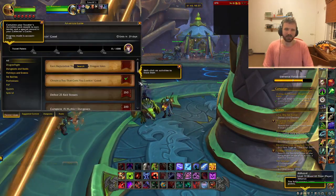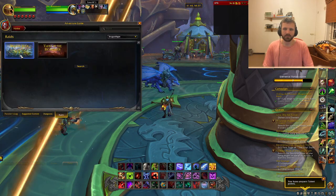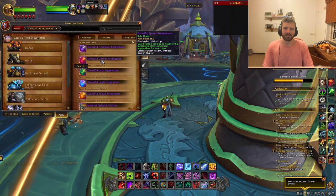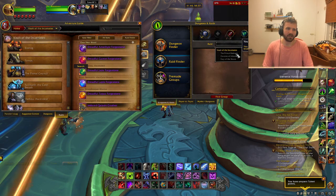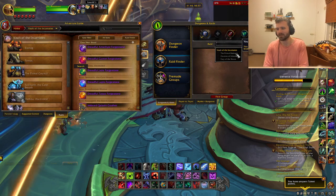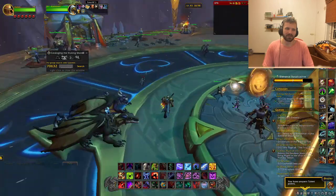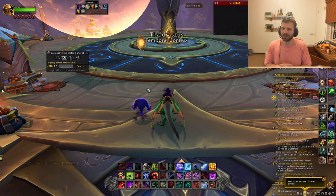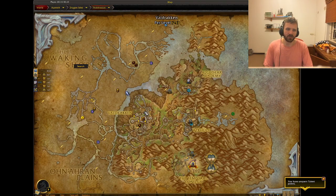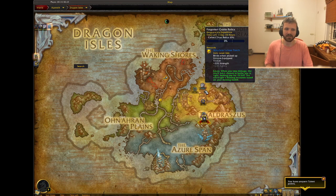Speaking of which, LFR — Raid Finder difficulty — is a great way to pick up gear. It's accessible, drops 376 gear, and you can enter it quite early on. You only need 359 item level, which isn't too difficult to get, especially if you follow the tips mentioned above. So that's it in terms of gearing up. There are numerous ways to get gear — just understand that gear scaling will affect future gear you receive. Always start with the biggest upgrades, possibly from world quests, then take your path from there. Once you grab some of those bigger upgrades, the rest will start to fall into place.